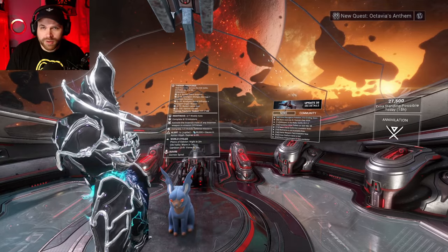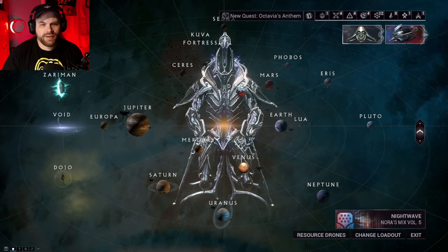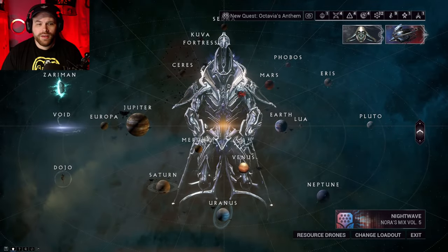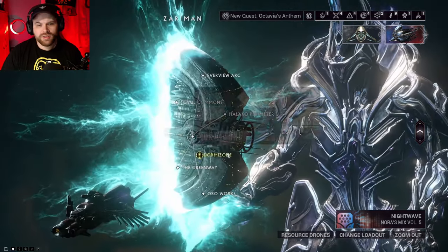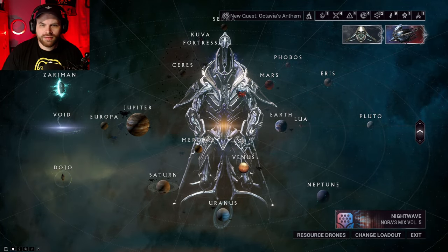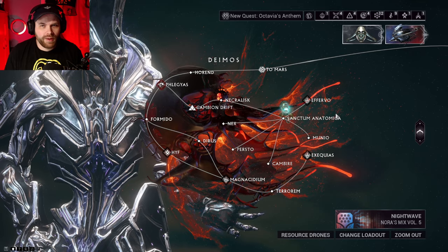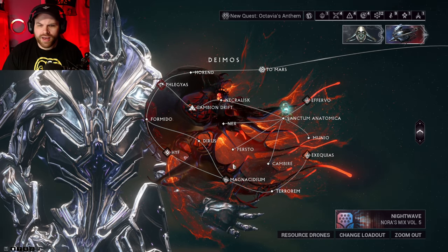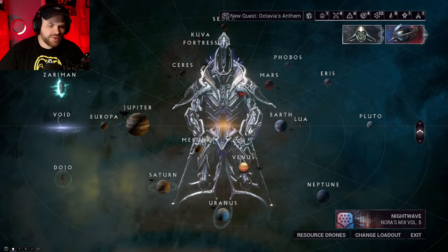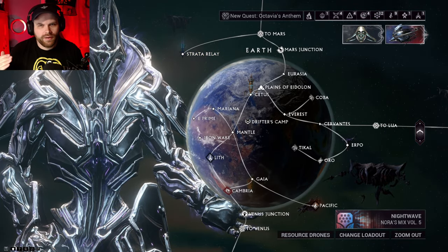These next places require Steel Path unlocked. To unlock Steel Path, complete every single node on every planet in your star chart — any missions flashing blue are not done yet. This also includes the Zariman nodes and, since Whispers in the Walls was released, there are five more missions on the Zariman you'll need to complete, plus all nodes on Deimos. Once every mission on every planet is done, go to any relay, talk to Teshin, and Steel Path will be unlocked.